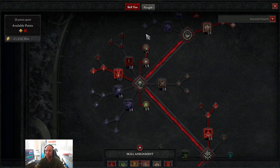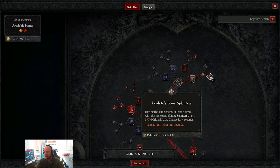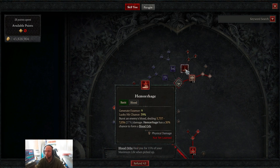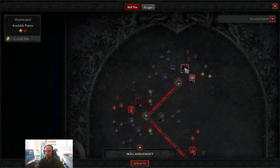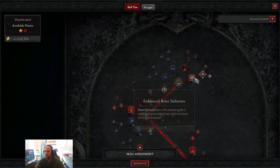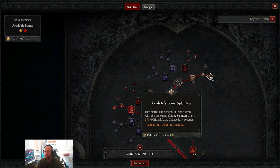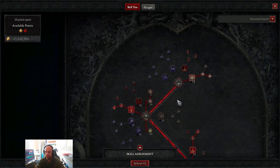Starting with the skill tree, we use bone splinters for our basic skill, mainly for the critical strike chance and to avoid burning an overpower when we use a blood skill. If you use hemorrhage, there are times where you'll burn your overpower charge because overpower is used on a blood skill's use. So bone splinters gives us two bonuses: we don't burn overpower, and we get increased critical strike chance.